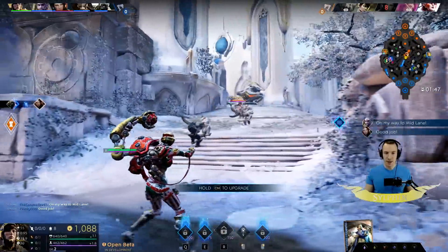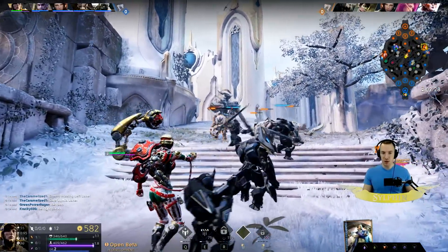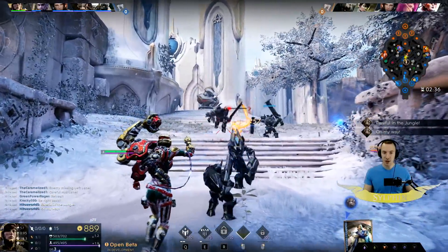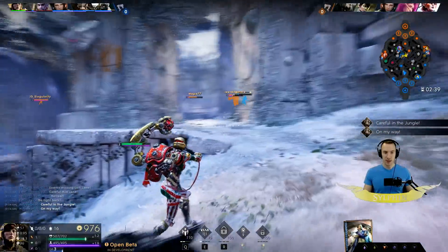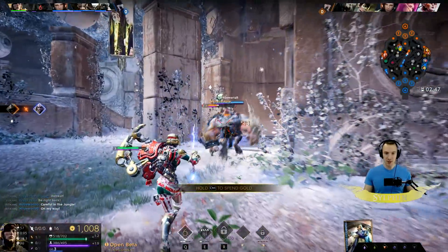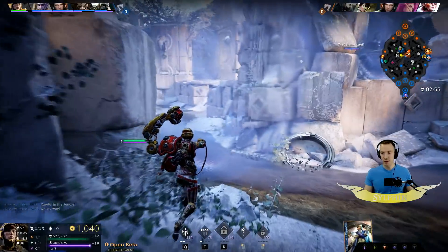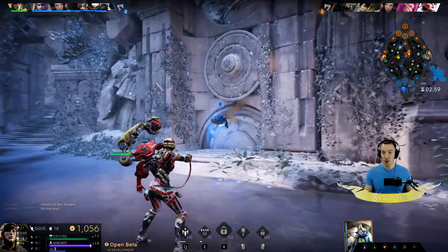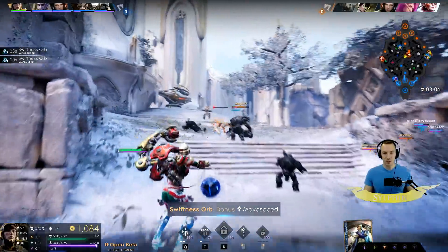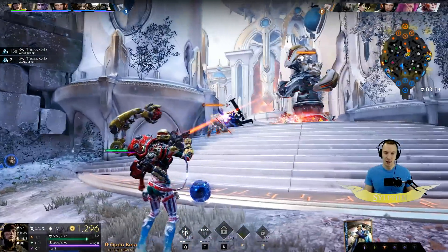I wasn't quite sure who would be in this mid lane and I had to play it safe, especially with Fey on the map — she can provide great harassment in the mid lane. So I had to go for Advanced Evolution first. It's a great card that helps with sustain: every time you level up, you gain 5% of your maximum health and maximum mana per second for three seconds. In the early game you level up fairly quickly, so it provides good sustain.